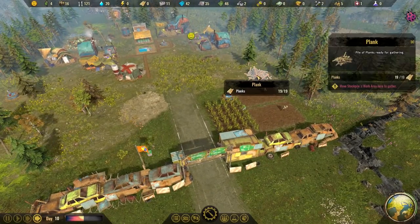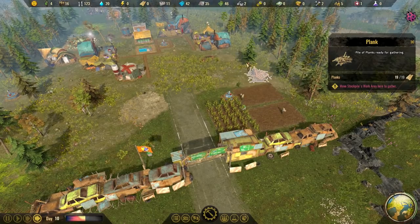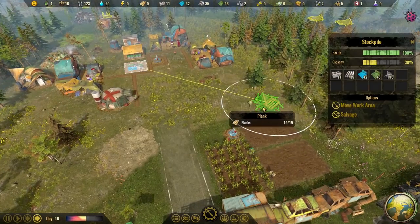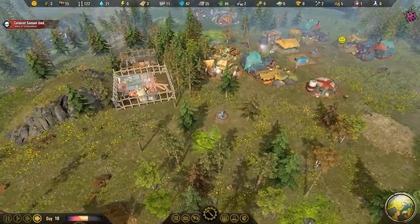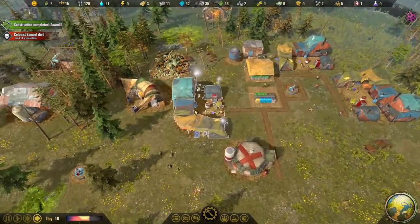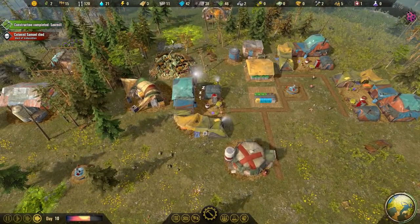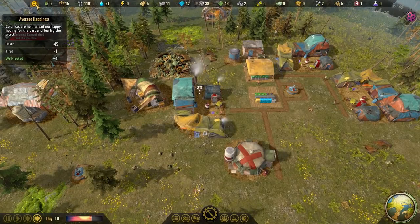Day 10, still 19 of 19. We've stockpiled the work area here. They're on it and using the wood from somewhere. Collis Samuel died of exhaustion - oh man. Death. But nobody's exhausted anymore.